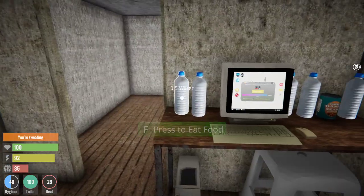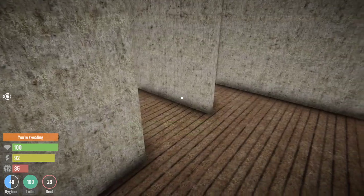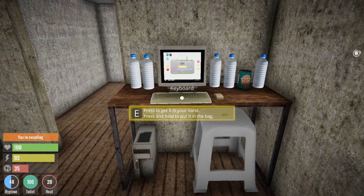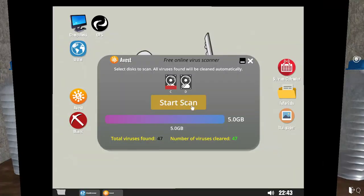First things first, you want to make sure you have water and food around here. I haven't ordered the toilet yet. I started this over so that you can see from the beginning. You should also order yourself a toilet for sure. So let's go back to the computer here.